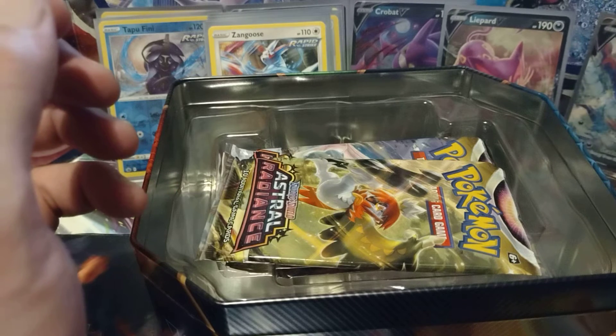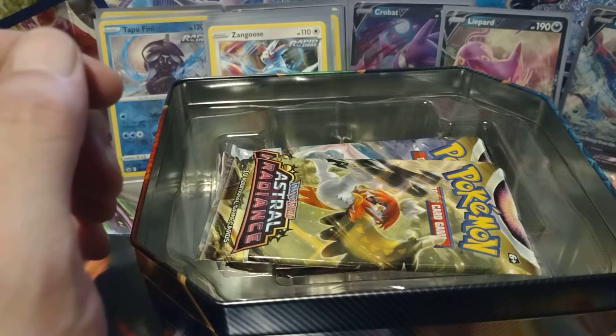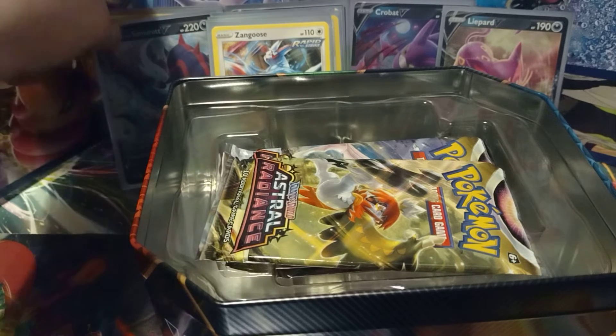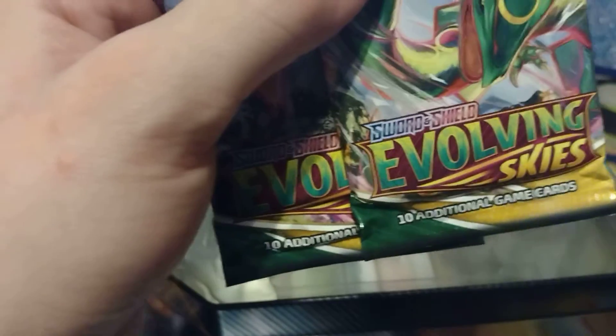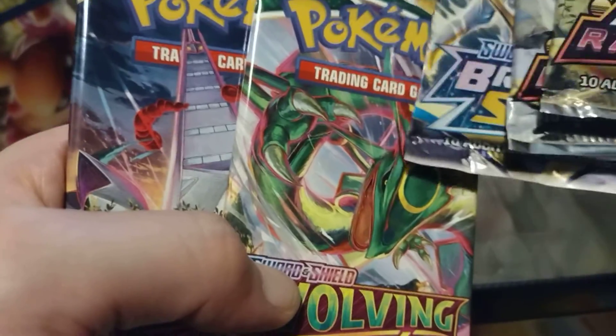Let me put that promo to the side of the hit and the other promo which is off-screen. Maybe I'll cover up the reverse holo with the promo. Of course, what you all came to see — the packs: Astral Radiance, Astral Radiance, Brilliant Stars, and two Evolving Skies. I can't wait to actually open up the Evolving Skies, because there are two cards I really want, and one of them is that guy right there.